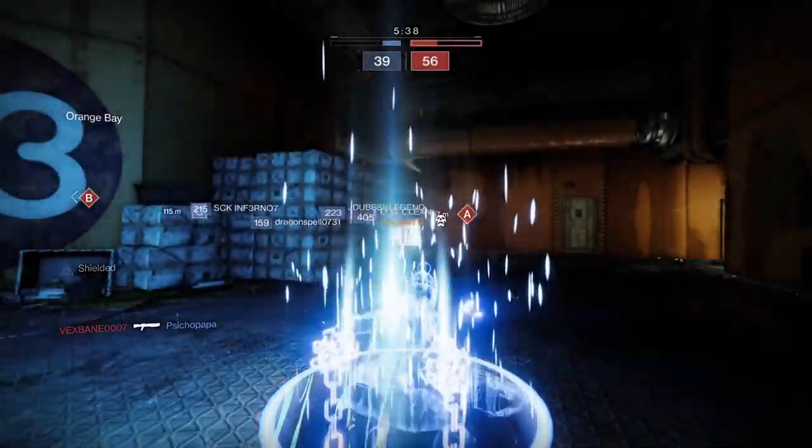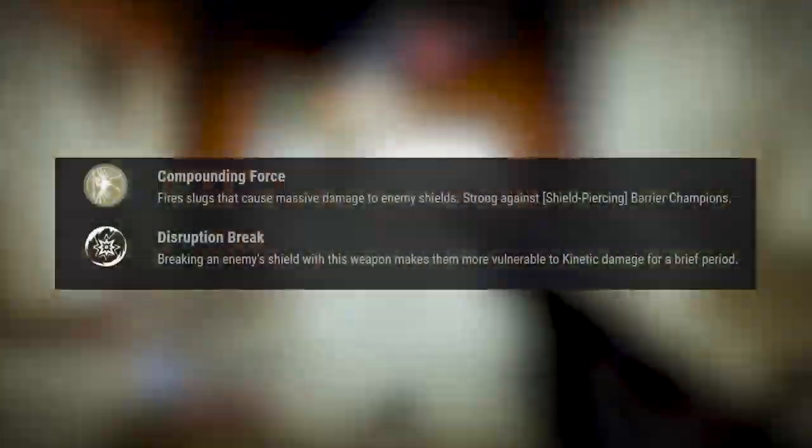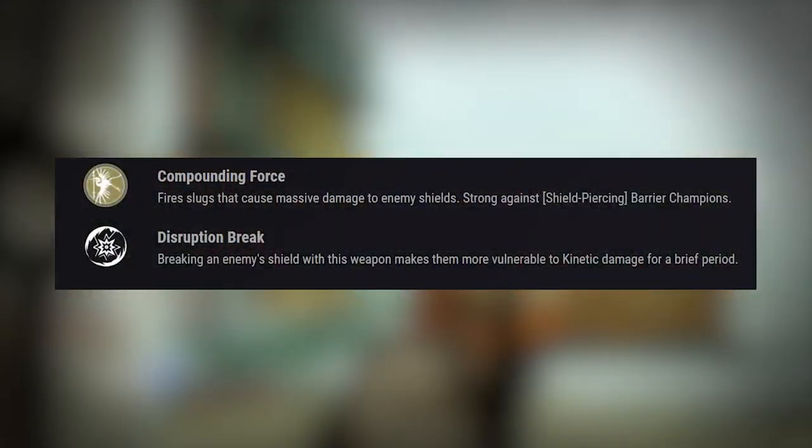So here we have the Arbalest, the exotic kinetic linear fusion rifle. It is exotic and it is a linear fusion rifle, so it does use special ammo. We're going to look at its intrinsic trait — Compounding Force: fires slugs that cause massive damage to enemy shields, strong against shield-piercing barrier champions. It actually has a buff where anti-barrier rounds are built into the weapon, so take note of that for PvE players.